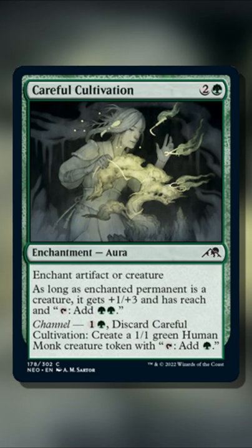As long as the enchanted permanent is a creature, it gets plus one power and three toughness, and has reach and an ability that says tap to add two green mana.